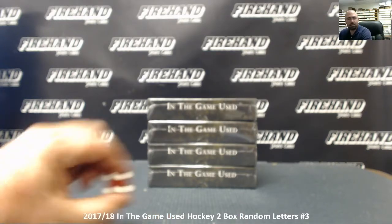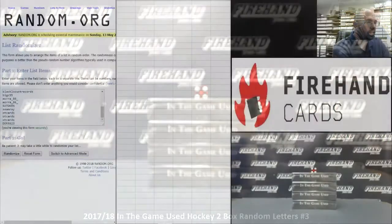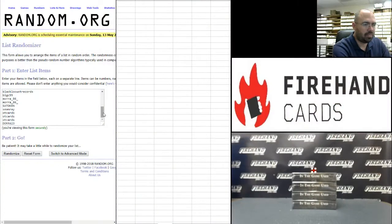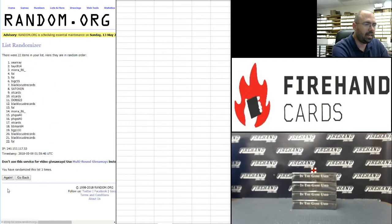We are going to randomize our list 4 times on the draw. Starting with our participants in the break, we got DIOT623 at the bottom and Frank at the top — 4 times. We are going to randomize Big C 55 at the top and BB Man 84 at the bottom.